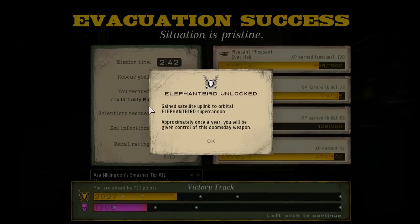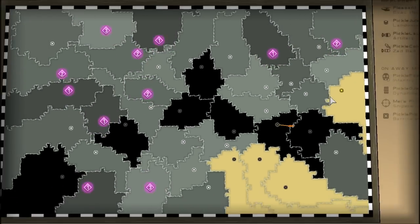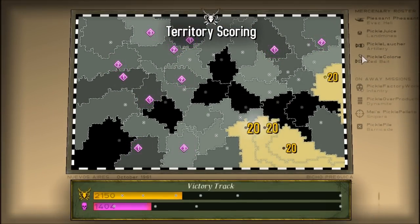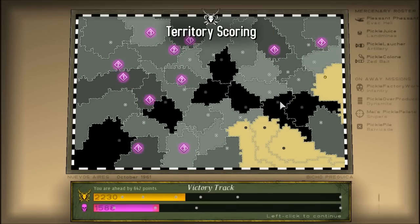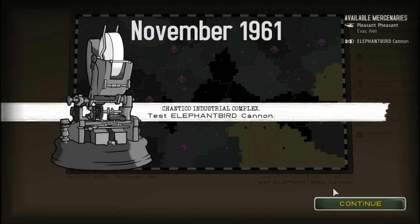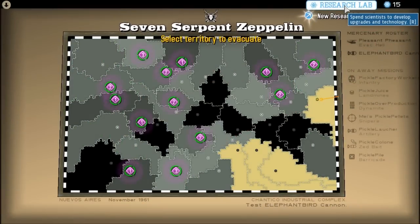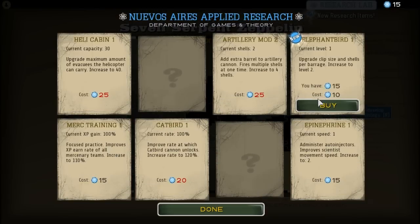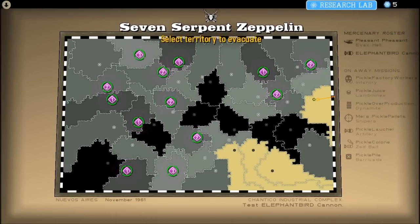Elephant bird unlocked. Okay. Alright, the elephant bird. Just give me a moment. I'm going to go buy the gas lines. The elephant bird — I already read that. New research points. I don't really need the elephant bird, whatever. Doing it. The elephant bird is going to be on the next part.